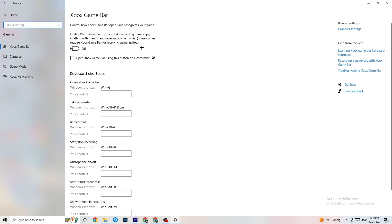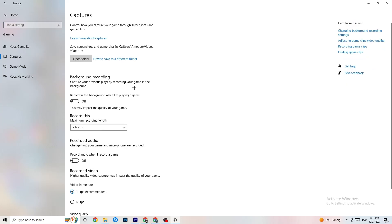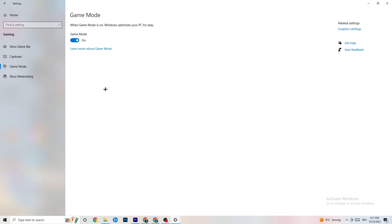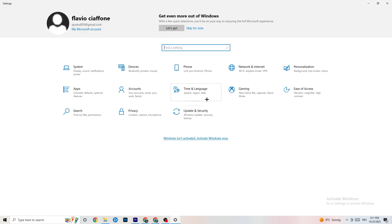Click on 'Gaming' in Settings. First, find 'Xbox Game Bar' and turn it off — you don't need it and it will drain performance. Go to 'Captures' and turn that off too, since background recording can cause mid-game crashes or FPS drops. Then check 'Game Mode' — some people benefit from it on, others off, so try both.